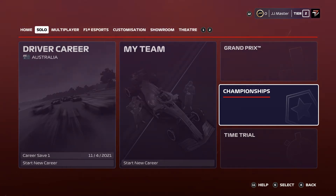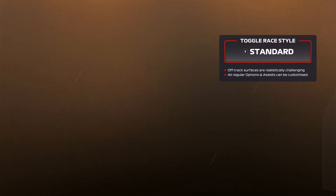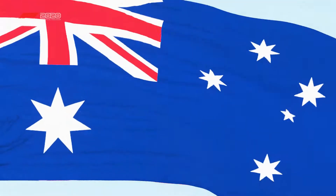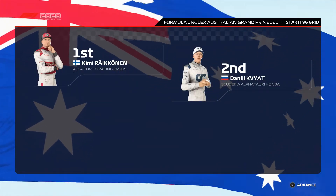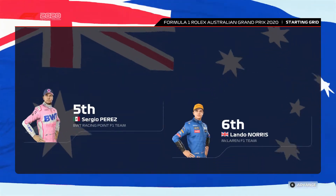Welcome back to another Formula 1 video. Today we're doing something a little bit different — jumping into the Champions part of the game to do an F1 sprint championship in the McLaren. It's basically a five-lap race across six races with dynamic weather, and you have to fight up the field as fast as possible. It's a reverse grid format, so if you finish first you start last for the next race.